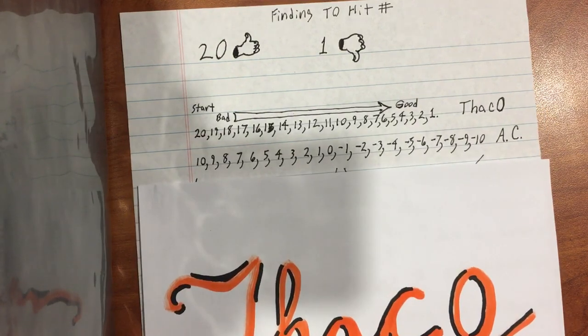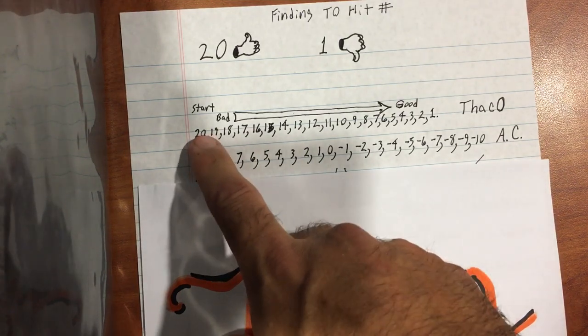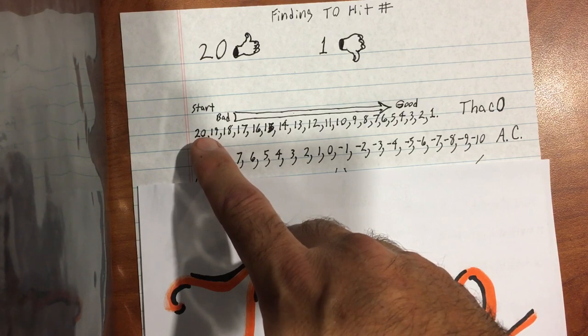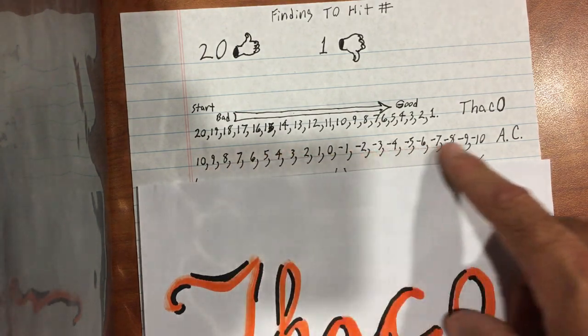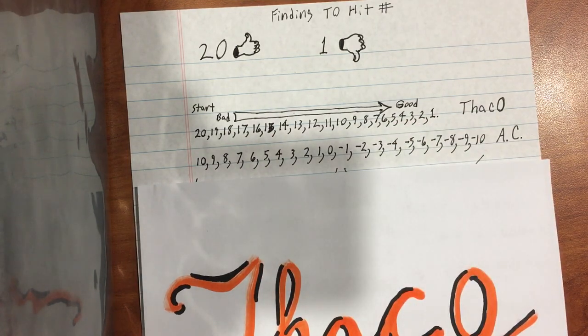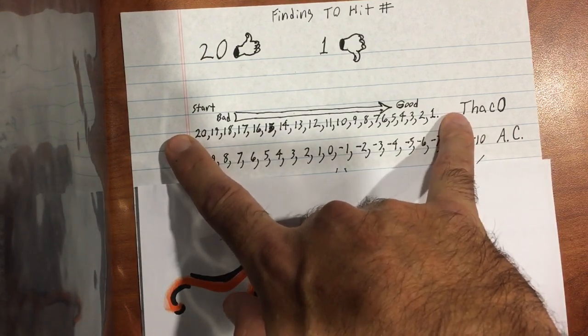When it comes to both Armor Class and THACO, as you can see here, they both start out high — 20 and 10 respectively — and as you go up in level or as you get things that improve your Armor Class, they decrease, so it is descending. THACO for the most part runs from 20 to 1, although there are a few exceptions — there are negative THACOs out there.